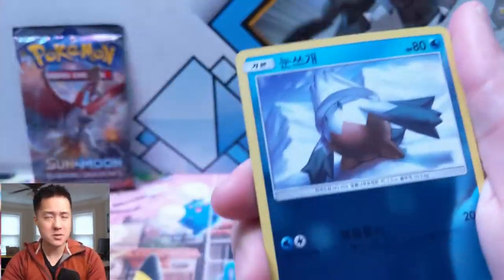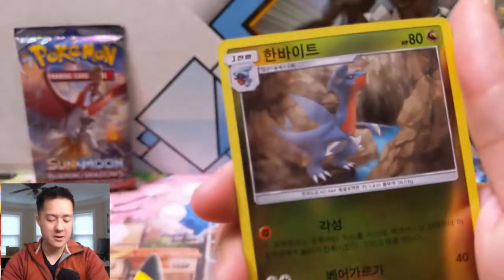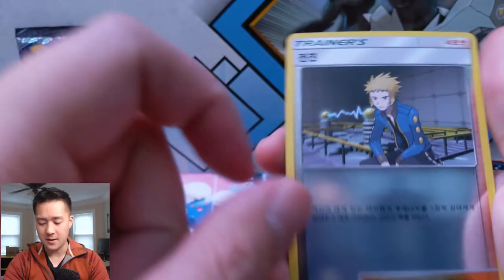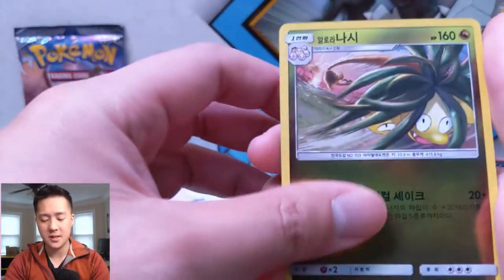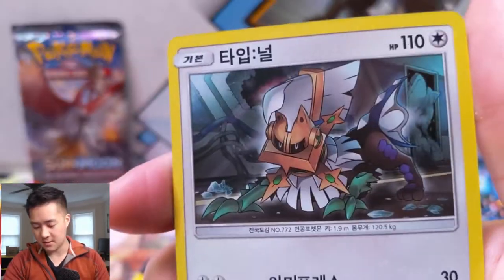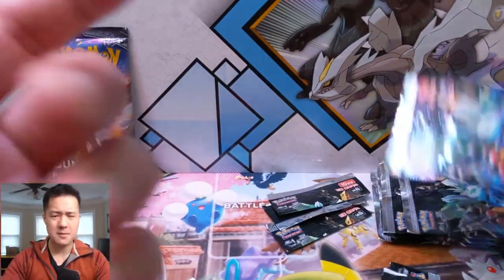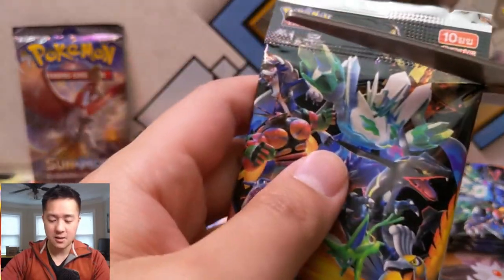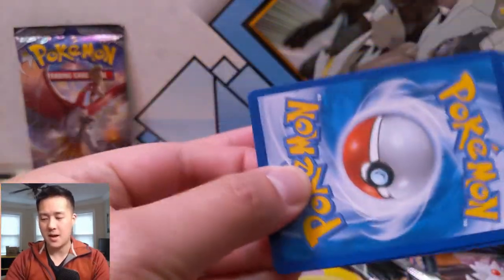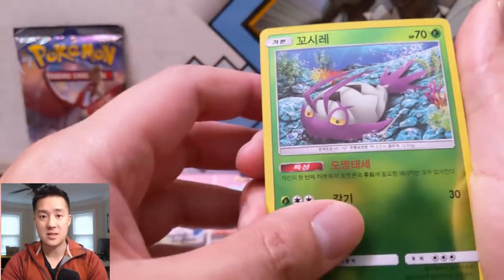Let me know in the comments what you're most excited for — are you excited for the Detective Pikachu movie, Ultra Shiny, Unified Minds? So many cool Tag Teams coming and so much stuff going on right now. Also, one more thing about these packs: there's no pack trick, and at the back you have two kind of rare slots where, based on the boils, that's where you'll find the SRs and SSRs.